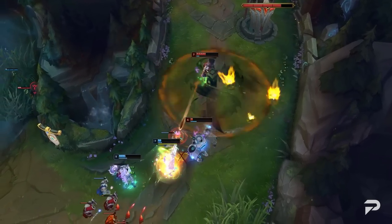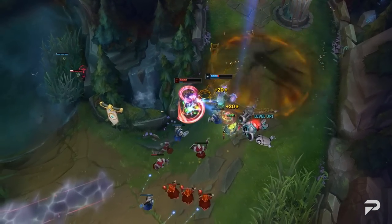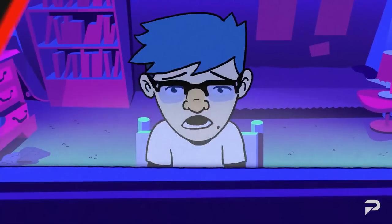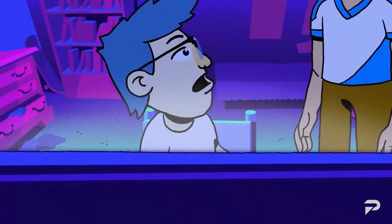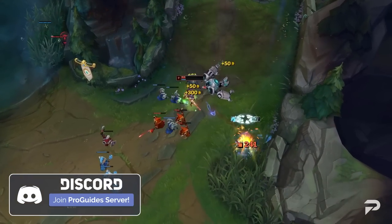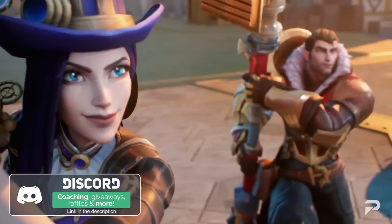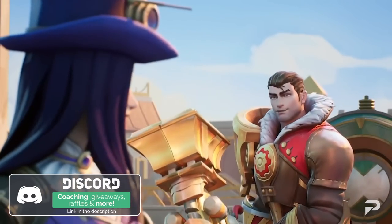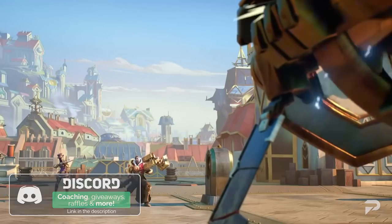And that about wraps things up for our guide to Caitlyn, the Sheriff of Piltover. I hope this guide helps you abuse her to her full potential. Remember, if you want some more in-depth tutorials, you can always hit up our coaches over at ProGuides.com. Feel free to check out our Discord — the link is in the description below. We'd love to have you as part of our community, and I can't wait to see you back in the next video. Stay safe, stay healthy, and have a wonderful day. Peace.